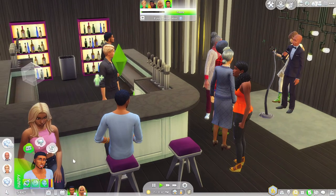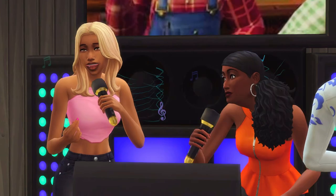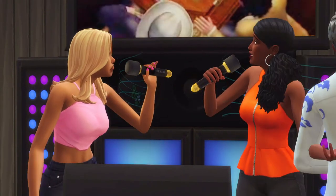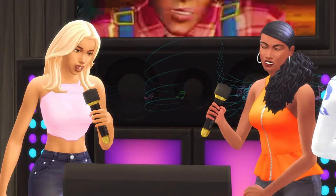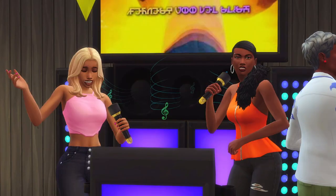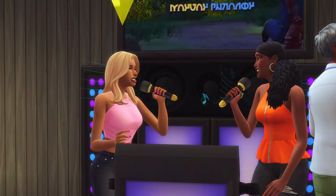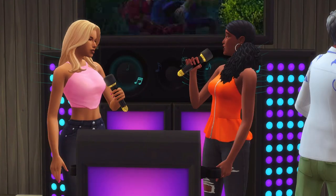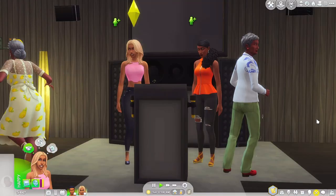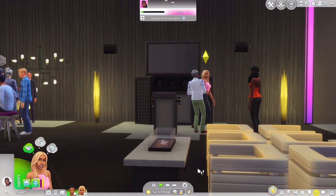I could see them becoming pretty good friends, especially because they were talking a little bit. Nora is just a little bit further along in her life — she's a little bit older, not too much, because Rylan and Lyric are around 19 or 20. But Nora's a couple years older and has been in San Myshuno for a little while, so she'll be able to help show them around and get them to know other people. It looks like they're getting along really well. I do want them to have friends, especially because they're so young and at the age where they want to go out, hang out, and meet people.